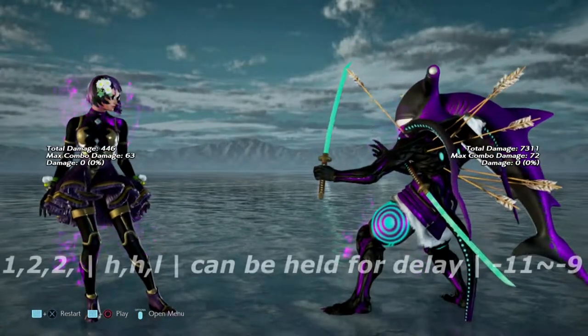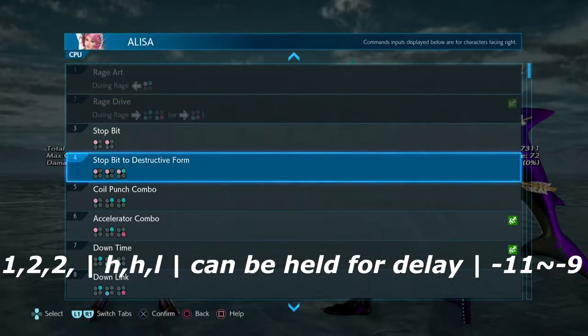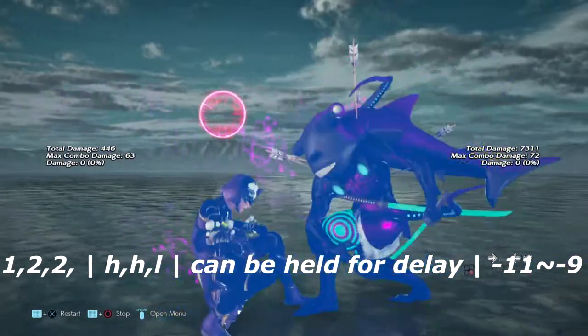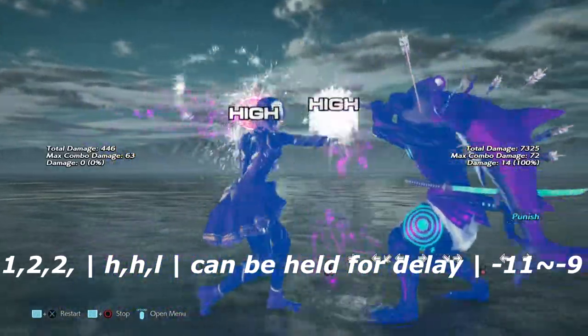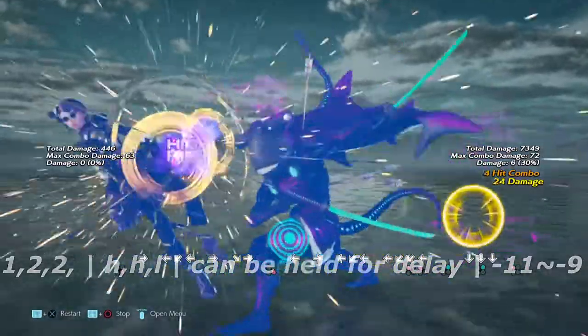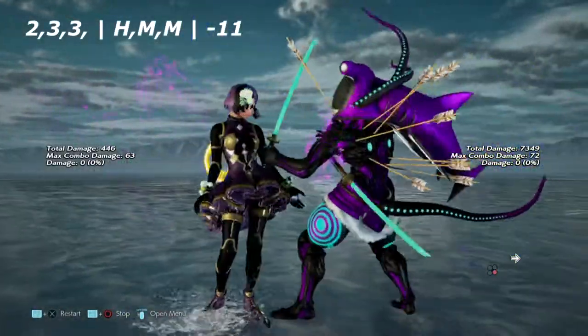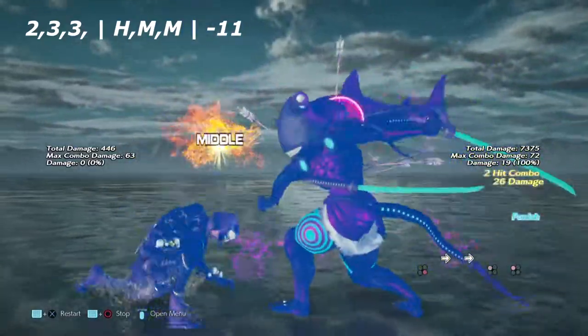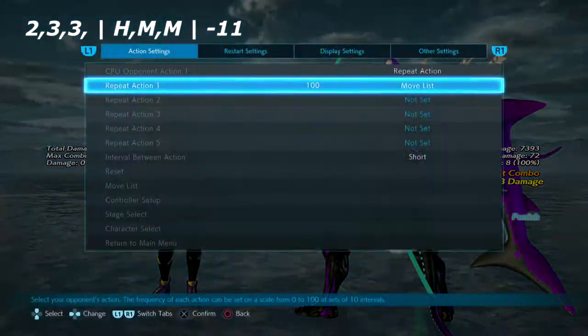Starting off with the jab punishment section, we have 1,2,2 — a high, high, low string. It can be delayed, but that makes it more negative. If it's negative 11 on block, you can get a low parry or a wall rising 2. Up next is 2,3,3 — a high, double-mid string. Unfortunately it's only negative 11, so you're going to get a 1,1 or a 2,2.